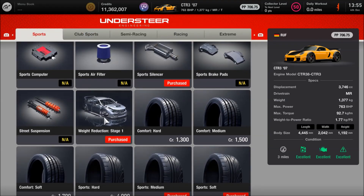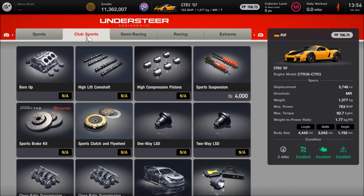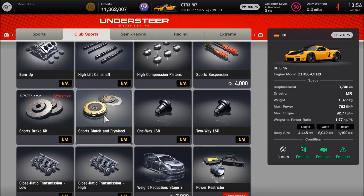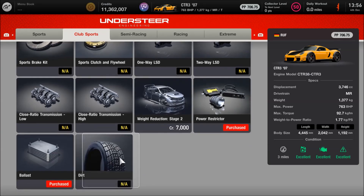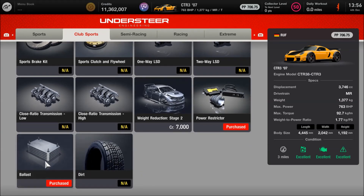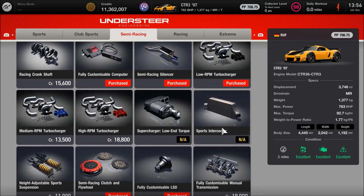You want your Stage 1 weight reduction — that's the only one you need there. You could leave it on Sports Medium tyres; I've opted to go to Sports Softs, which I wouldn't usually do, but it's a Ruf so it kind of needs all the help it can get. In the Club Sport section we have the Power Restrictor — you don't actually need it, but I like to have it just in case. I've purchased the low-rpm turbo but you don't need that for this build; that's a remnant of a different tune.